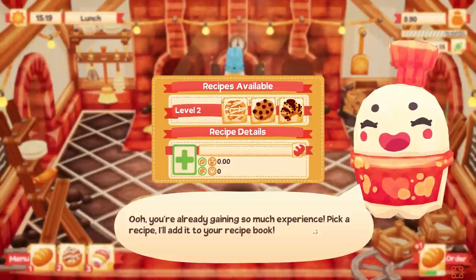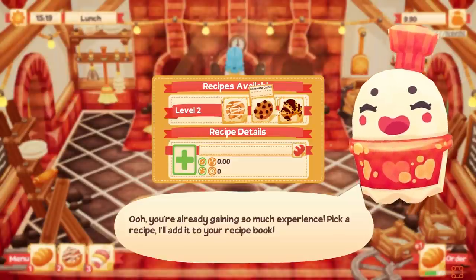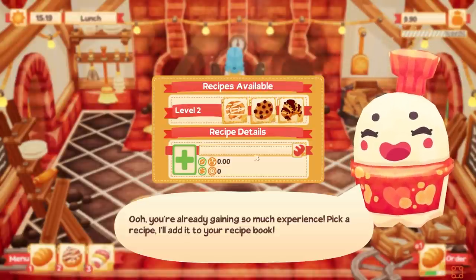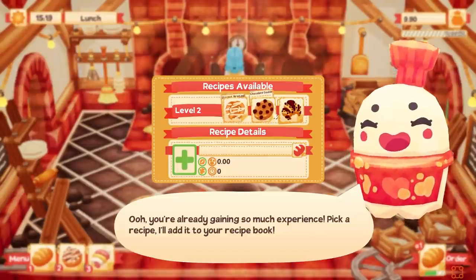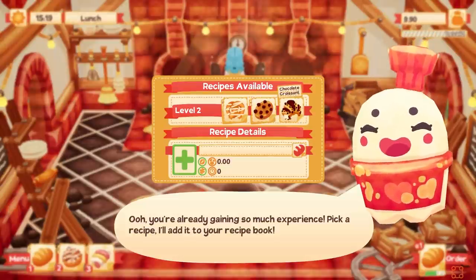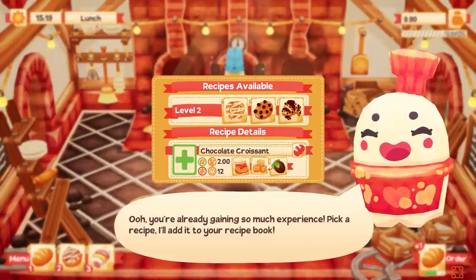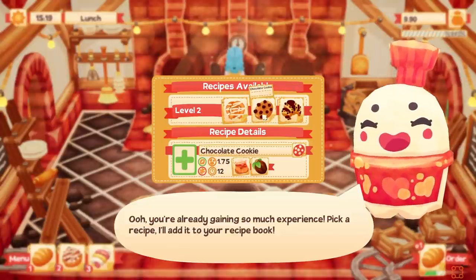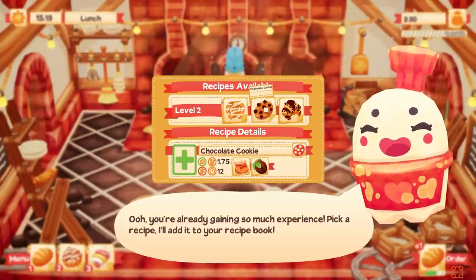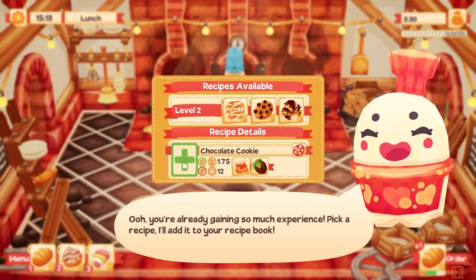You're already gaining so much experience — pick a recipe and I'll add it to your recipe book. We have a sweet pretzel, a chocolate cookie, or a chocolate croissant. None of our current recipes have chocolate in it yet. I'm going to go basic — I'm going to go chocolate. The chocolate croissant looks so good. That one actually requires three ingredients — interesting. There's a price associated with it too. I'll just go with the cookie for now.